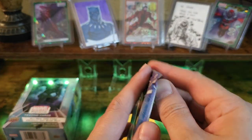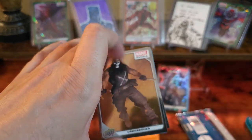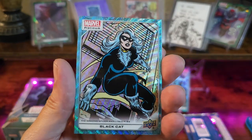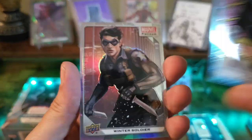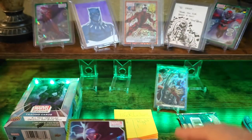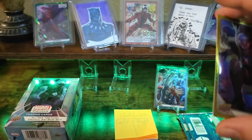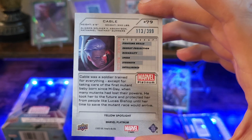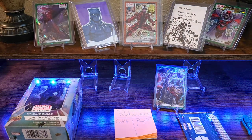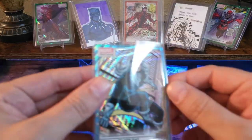All right, pack two — what it do! We got Crossbones to start out with. We got Black Cat in the blue Surge. Got a Winter Soldier rainbow — these rainbows really pop, they're freaking sweet. Cable yellow spotlight — these are going to be numbered out of 399; this one's 113 out of 399. Too cool, so we'll definitely get a point over to the right side again. And this Black Cat is really nice color match as well.